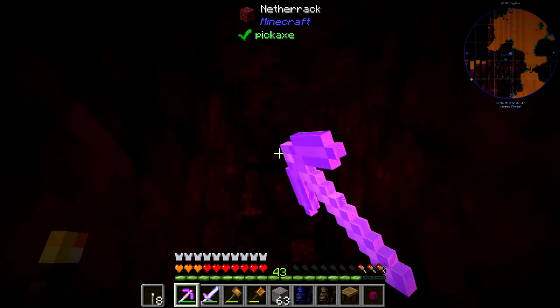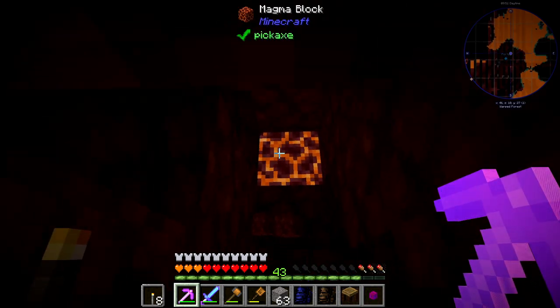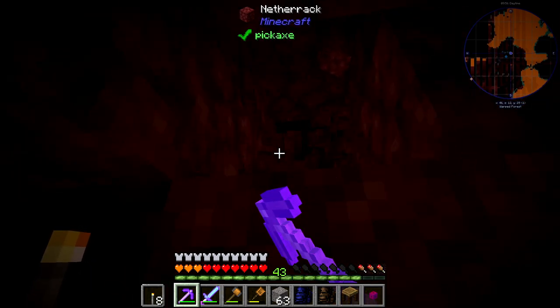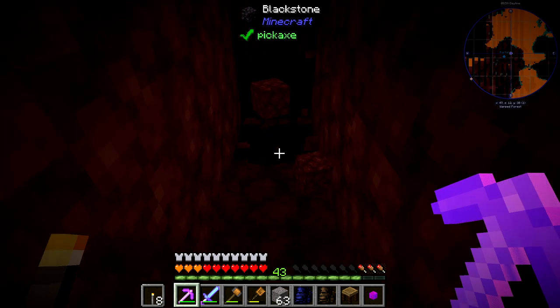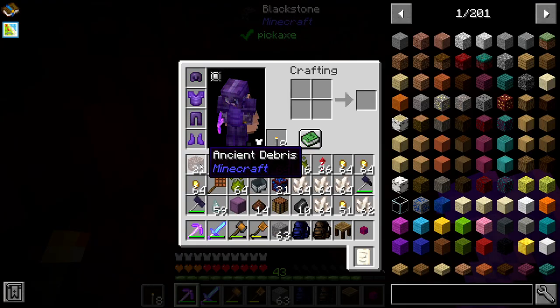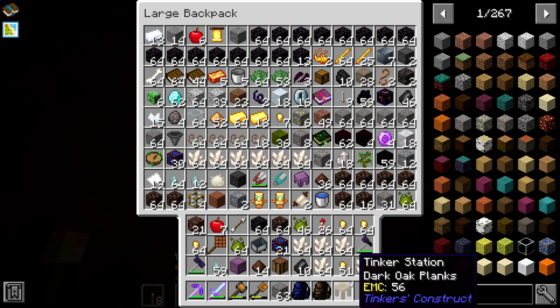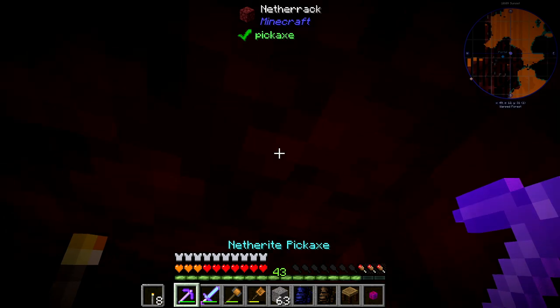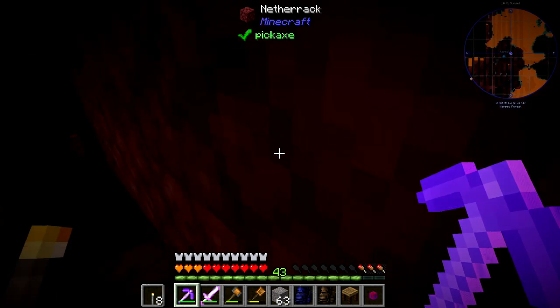Welcome back to another episode of Stacia Expert Mode, where I think I'm about to dig into some lava. This could be an issue. But I've just completed a rather large mine trip, and we have 21 ancient debris. I don't think I've got anything else in my bags, but we've got a bit of stuff, and the portal is apparently above us.